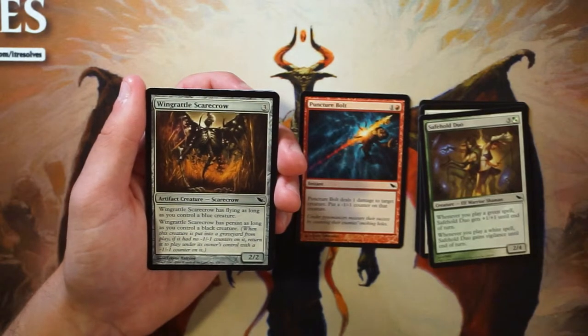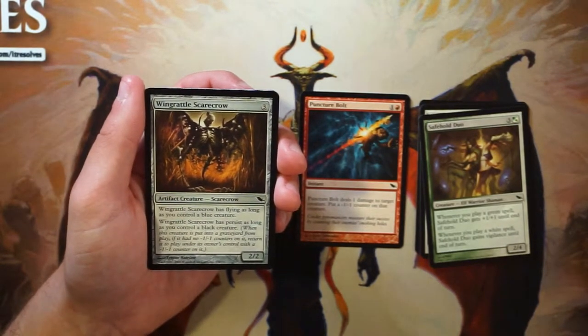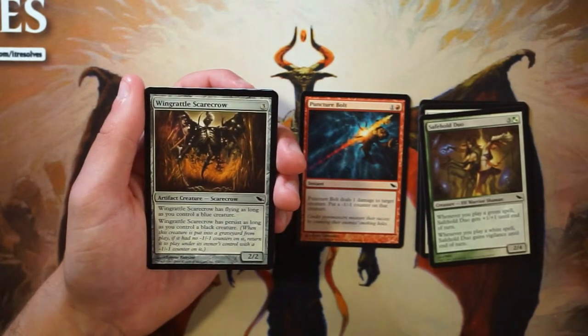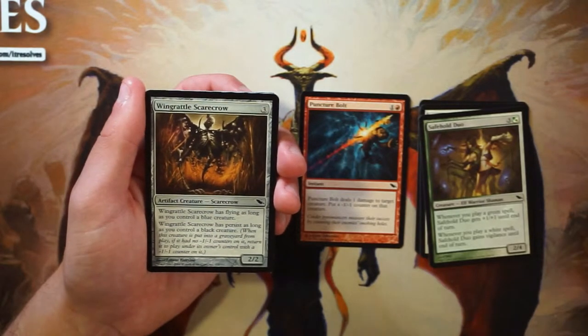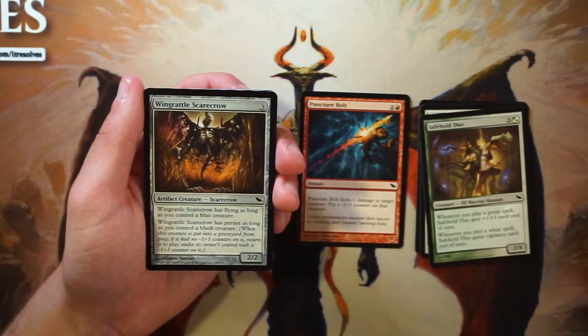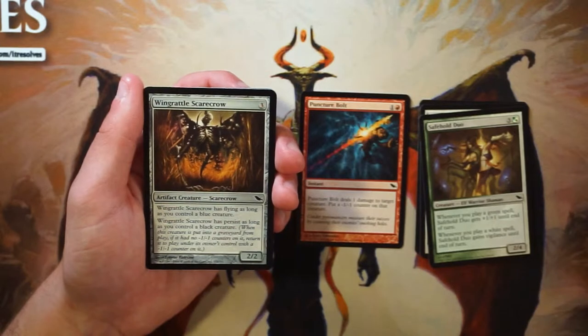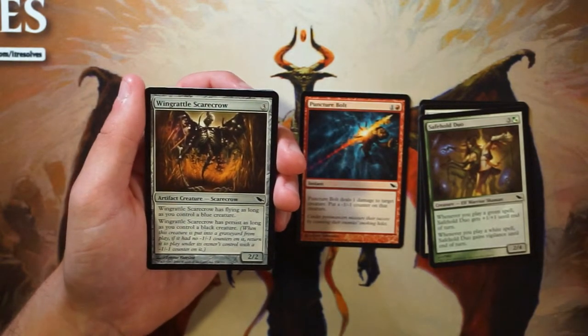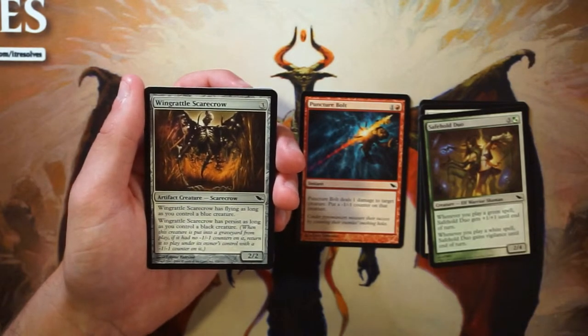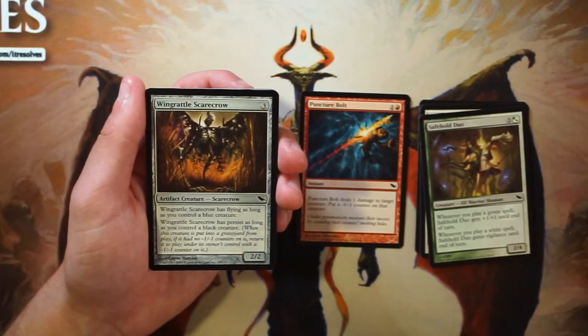Wing Rattle Scarecrow — there are a lot of scarecrows in this set. It's a 2/2 for three of any color. It has flying as long as you control a blue creature, and persist as long as you control a black creature. Persist means when it dies it comes back with a negative one negative one counter, so it can basically only come back once unless you remove that counter. If you're already in blue-black this is perfect — it's persistent, pun intended, and for three colorless mana that's pretty good upside.